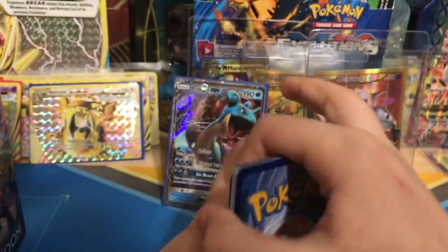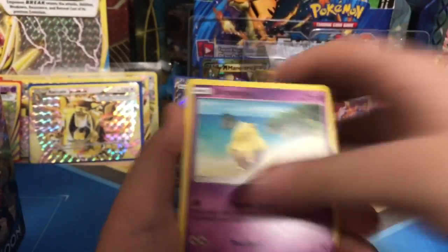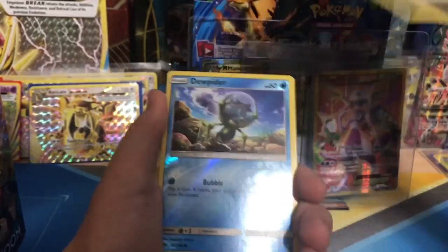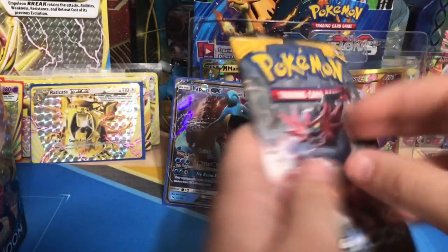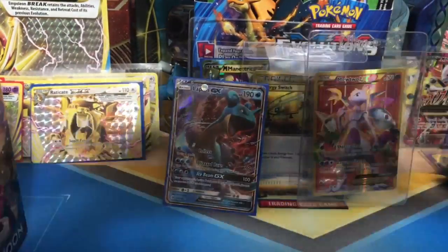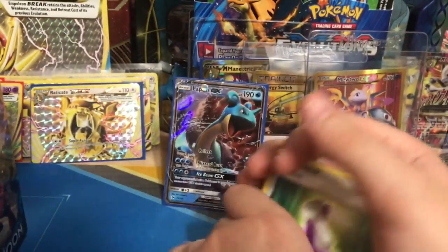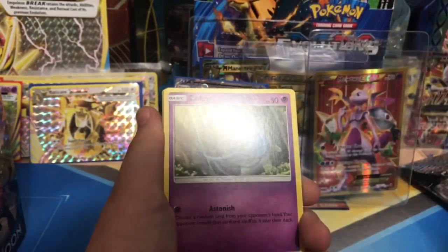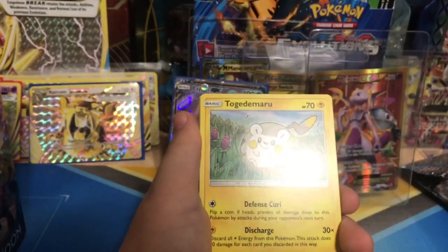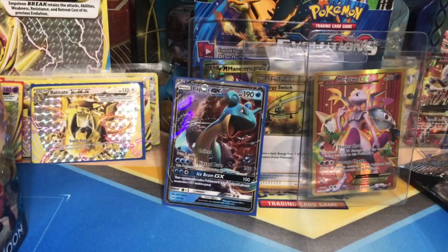We got a green code, which means it's probably not going to be a good pack. Polliwrath, Crushing Hammer, Poochyena, Pharah, Grubbin, Drowzee, Crabrawler, Sandile, Ditto, and a Herdier. Thumb break — Golbat, sorry for the glare. Carvanha — oh my gosh, that's probably — oh, Toucannon, Shelter, Scare, Minior, and a Toucan. Stop it — glare, glare.